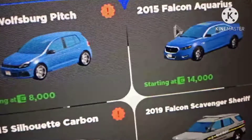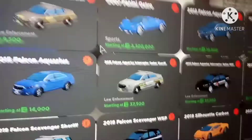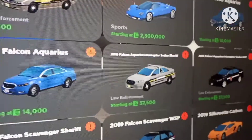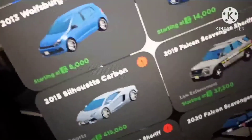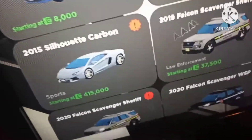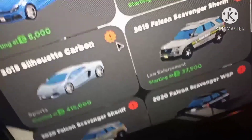So it's the 2015 Falcon Aquarius. Here's the shared version for the Ford Taurus. Here's the WSP version for the Ford Taurus, and the security version for the Ford Taurus. This is the 2015 Inventador - I have the 2019 Inventador because I like the 2019 SVJ better.